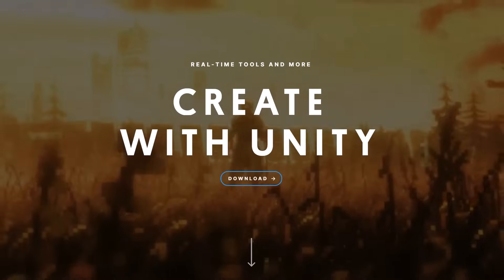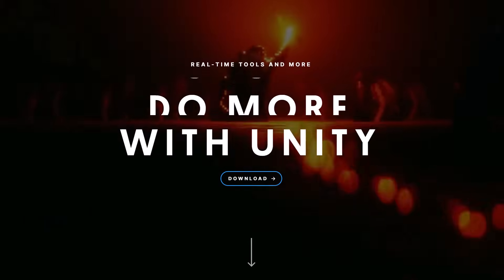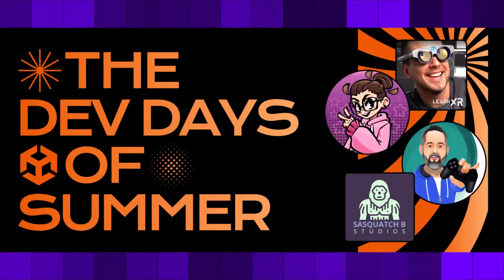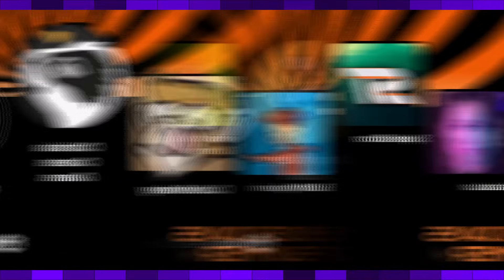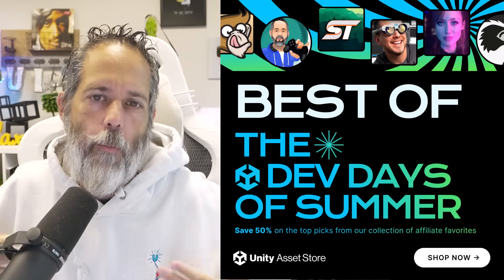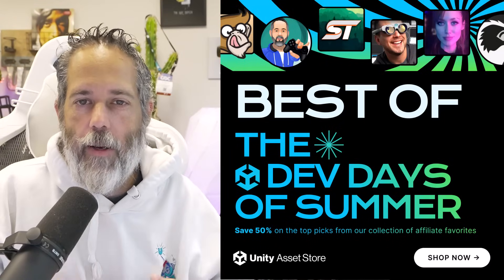I told Unity about this game and they were really excited, so they offered to sponsor this video and put many of the asset packs I'm using into the summer sale, which will be starting July 26th. The assets I'm using will be 50% off for the first week of the sale, and every week after that there will be another set of assets picked by content creators you probably recognize. At the end of the sale they'll bring back the most popular assets and put them back on sale for another two weeks. Check out the sale with the link in the description — go get some of the best deals, and if you see any really cool assets in this video, make sure you grab them while they're on sale.